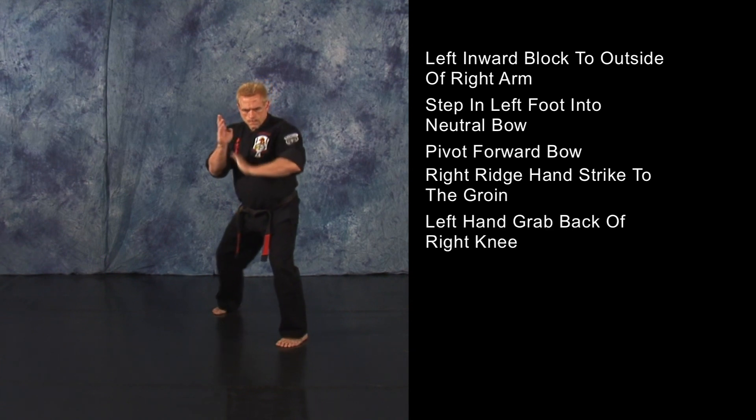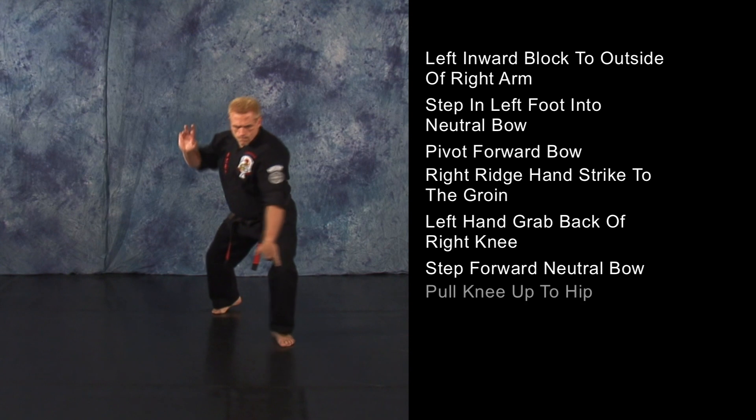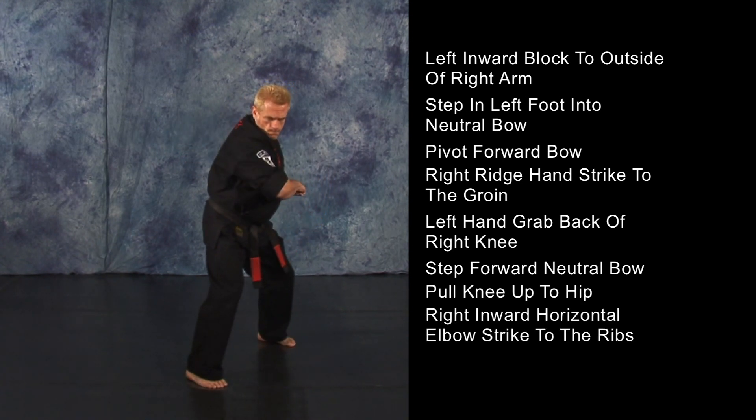Your left hand will grab the back of your opponent's right knee and you will step forward into a neutral bow as you pull the knee up to your hip, deliver a right inward horizontal elbow strike to the ribs, thus executing a single leg take down.